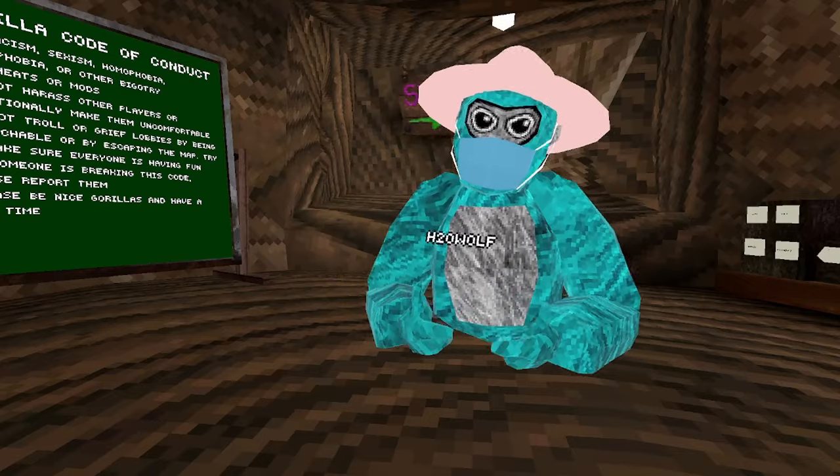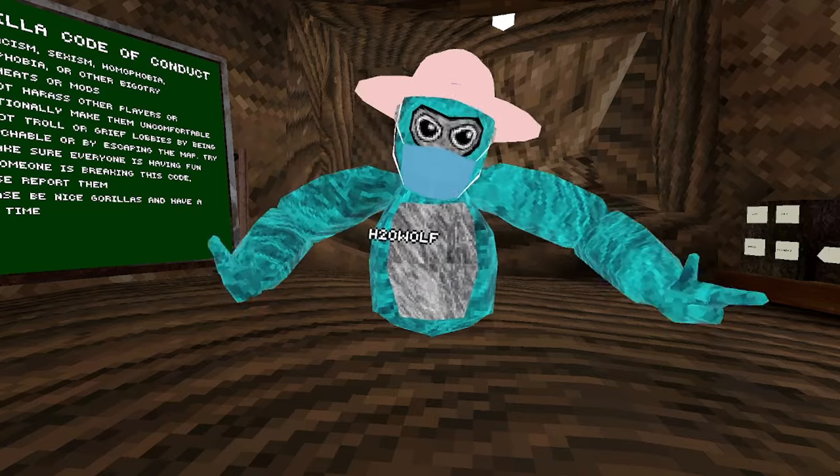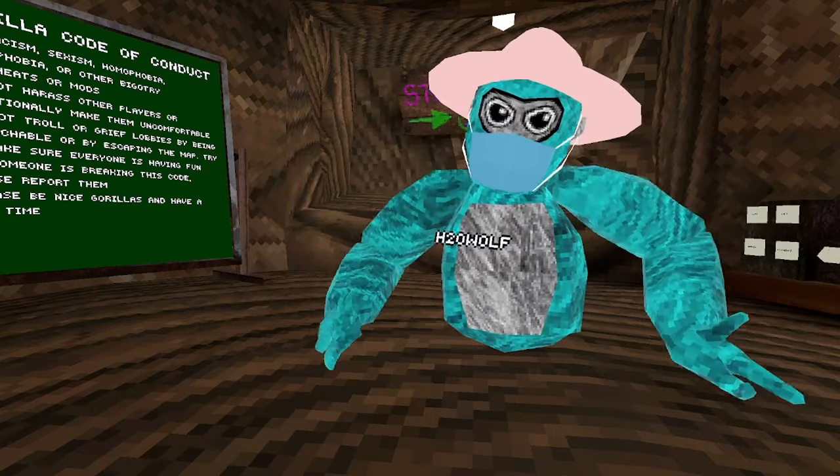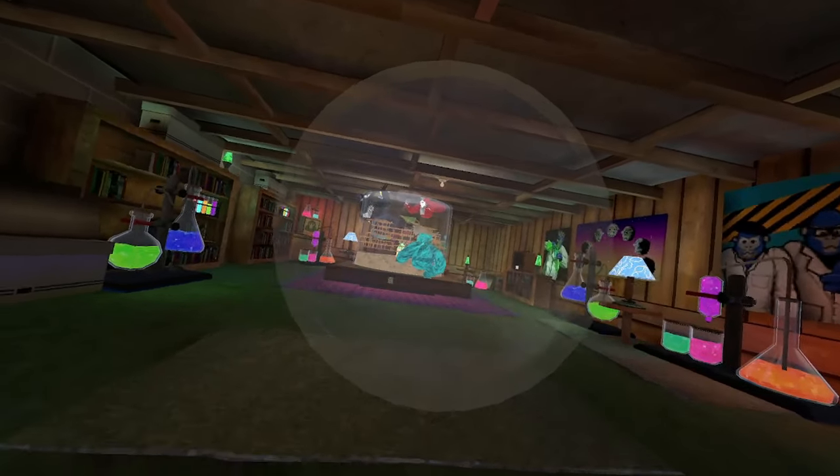What's up guys, welcome back to the channel. Today I'm going to be teaching you how to get tiny in the new Gorilla Tag update. This update just came out so it's going to be very new, but anyway let's go. First, what you want to do is come down to the basement and then go inside.